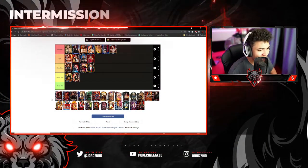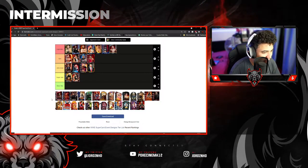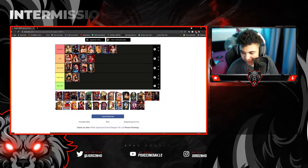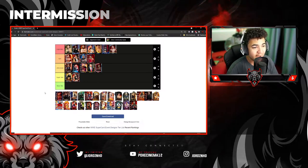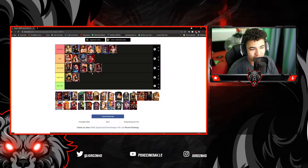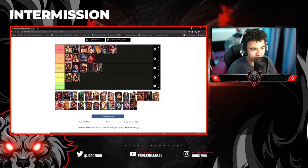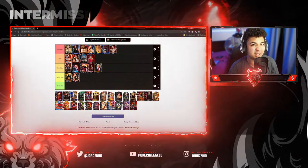Then we've got the Shinsuke Nakamura, which I believe is a Ring Nomination card from when Shinsuke first got introduced to WWE. I have to say, it's a very nice card. I'm going to put this one in Ultra Good — it's a very nice design, but it's not great. I'll put him behind Kevin Owens in the Ultra Good tier.